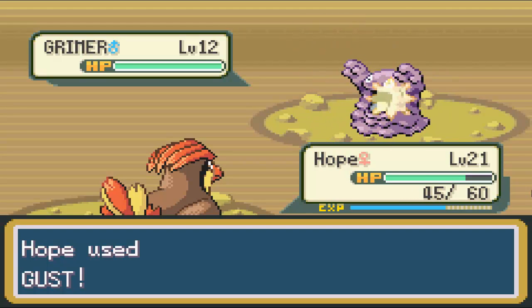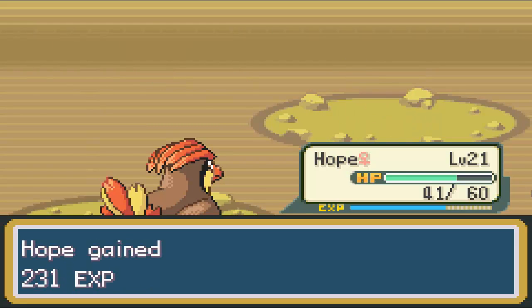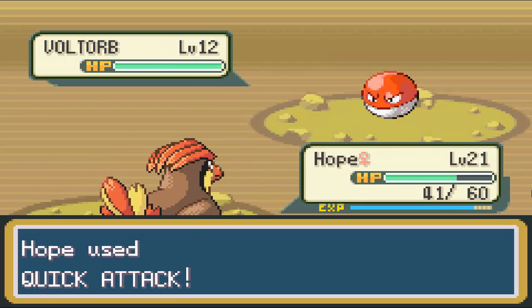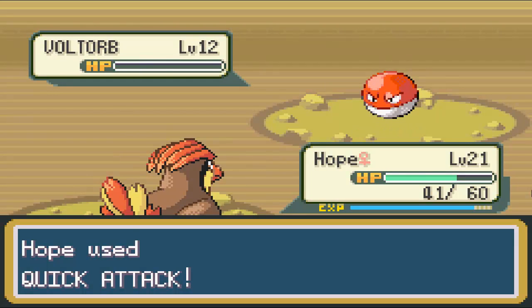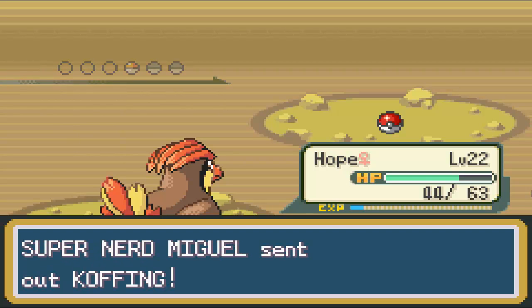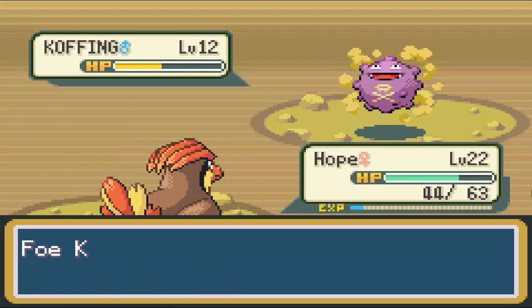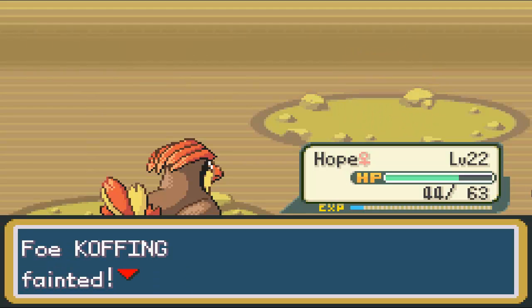This trainer has a Grimer and a Voltorb, which I do not want to see. Tackle misses — even better! Anyways, this guy, as you saw in his introduction, is actually guarding some fossils. He told me to get away and I didn't take too kindly to that. So I'm just going to take down his Koffing, a Poison-type Pokemon similar to Grimer in that it's physically defensive. Two quick attacks from Hope — the tank, the champion — and it's dead.